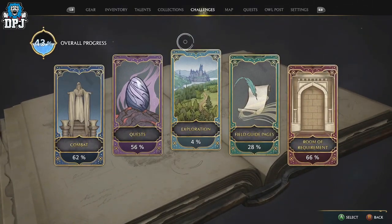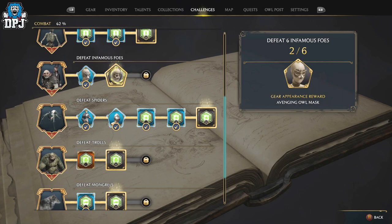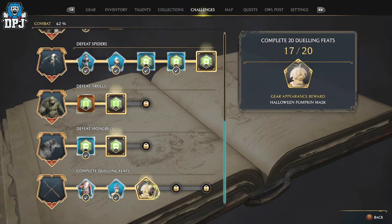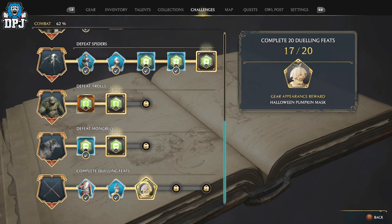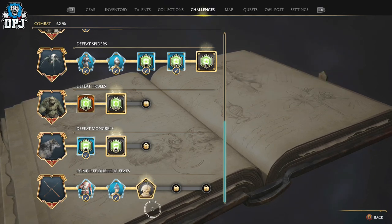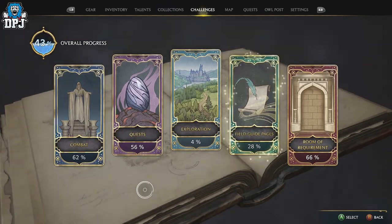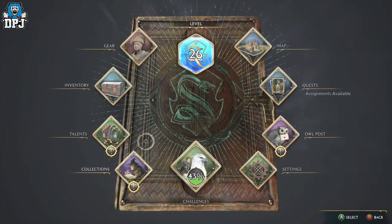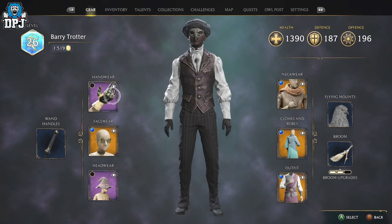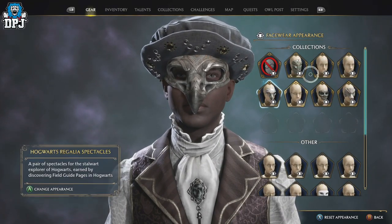There are also challenges where you can earn some really nice cosmetic rewards. These are also part of the transmog system — as soon as you unlock a challenge reward, it becomes available in the transmog system. Unlike gear drops, it won't appear as a gear piece drop; instead it unlocks directly within the appearance of that item slot, showing up in the collections.